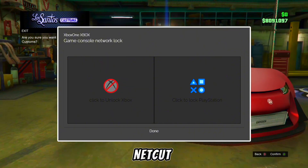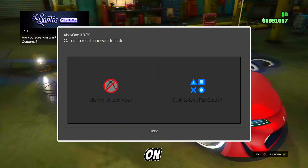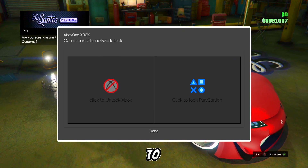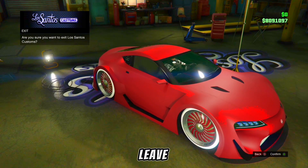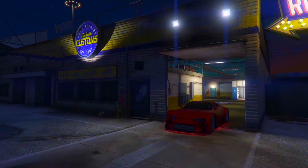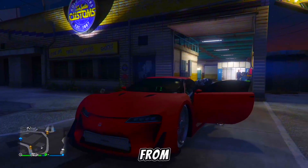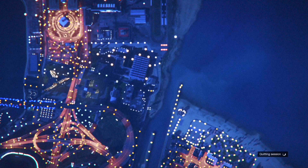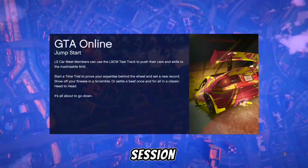Now go back to Netcut and reconnect the connection to console 1. Since you still have the screen on Netcut, press done and this will reconnect the connection back to console 1. On console 1, press X or A to leave the custom shop. When you drive out of the custom shop, you should get an orange saving circle. From here, go back into story mode. When you get into story mode, start up an invite only session.